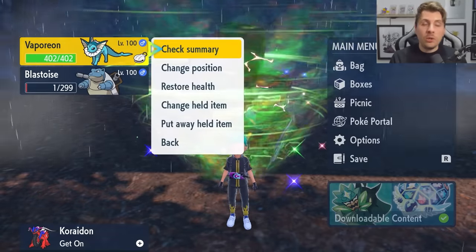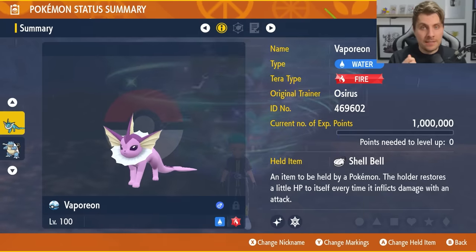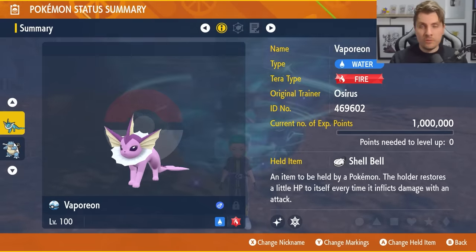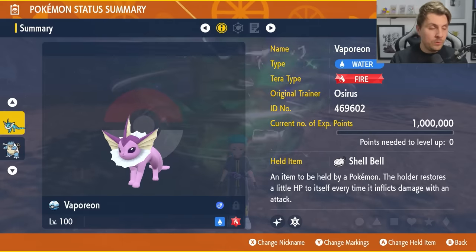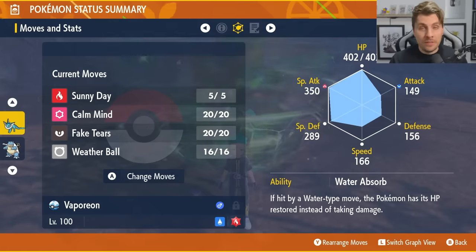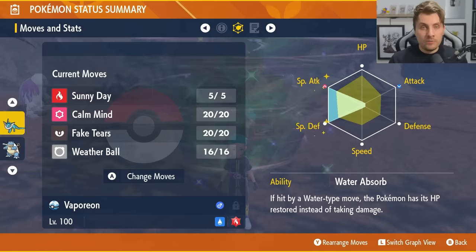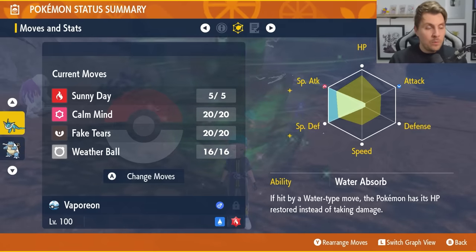The build featured today is Vaporeon. Knowing how Blastoise sets up, it's going to be very difficult for physical attackers to have much joy in this raid. Vaporeon will be Water type with a Fire Tera typing — that's quite important. It will hold a Shell Bell, be level 100, and Hyper Trained. The moveset is Sunny Day, Calm Mind, Fake Tears, and Weather Ball. You can opt for Haze over Fake Tears, but Fake Tears is quicker. The key ability is Water Absorb, with an EV spread of 252 Special Attack, 252 Special Defense, and 4 HP, with a Modest Nature.